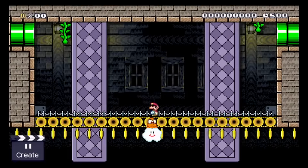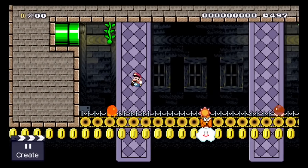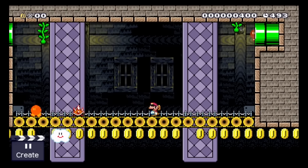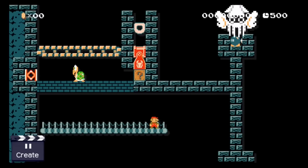Kill number seven is a Lakitu. If you give a Lakitu a key, you can't give him something special to throw, which makes him probably the most useless enemy you can give a key to, together with Bloopers.